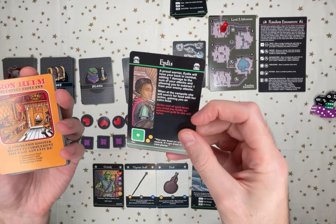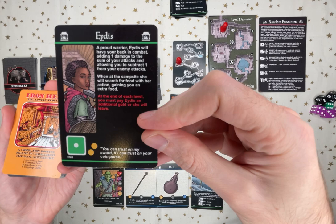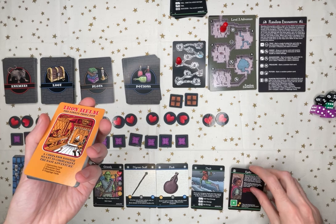I'm also playing with the Lonely Troll Inn, just so I can have a henchman, and I've chosen Idus. I have to pay her another gold every level to keep her around. But she adds 1 to damage and subtracts 1 from enemies, so that's really good. She also searches for food at campsites.